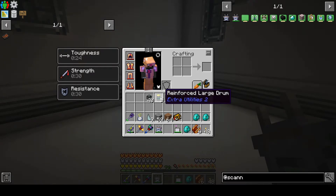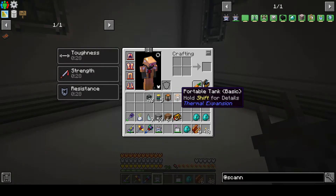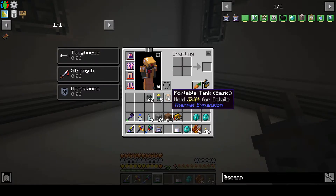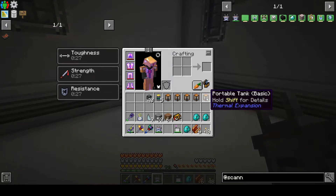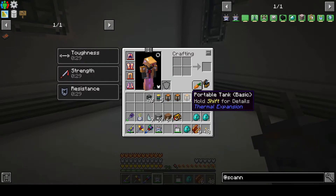I also made some portable tanks just in case. I can easily take them up to signalum them, and I can probably get Holding IV on all of them — Holding IV gets up to about 960 buckets. These drums are like 4,000 buckets, so I'd rather use the drums. But I could get these portable tanks jacked up to a pretty nice level if I need to.